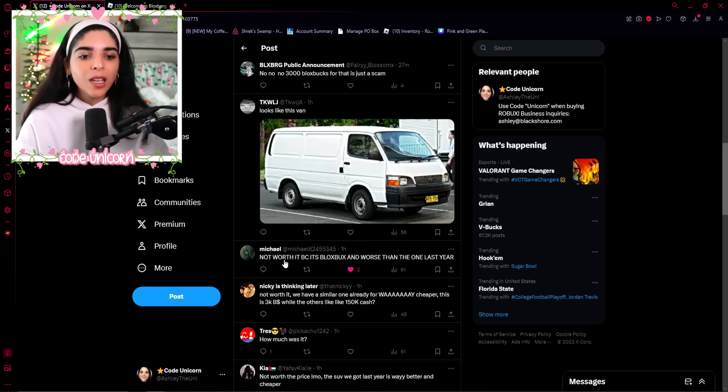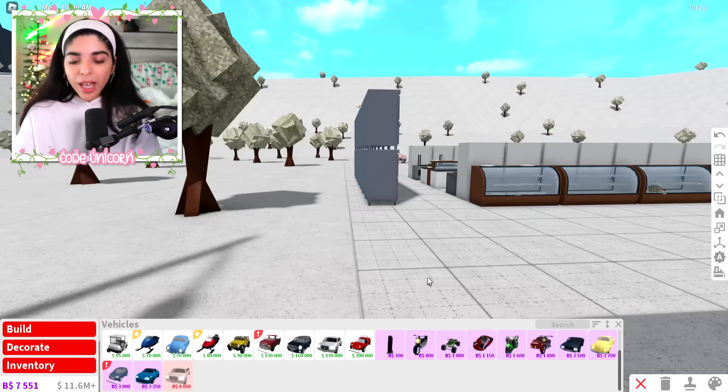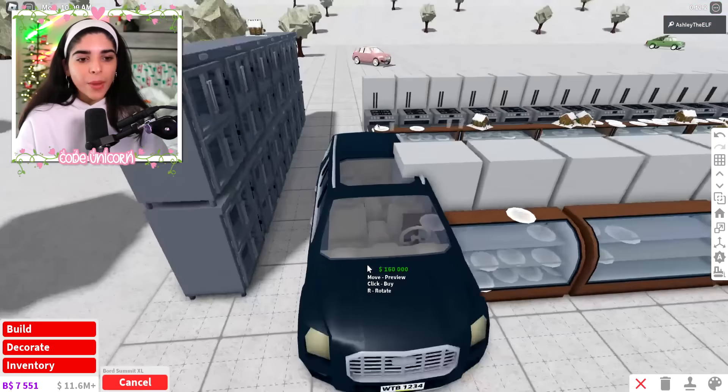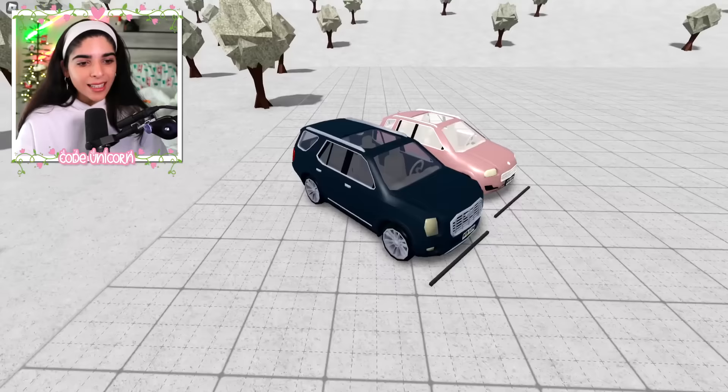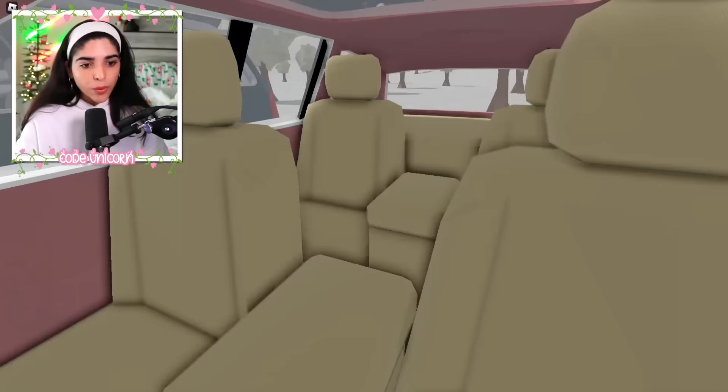One reply said it's not worth it because it's worse than the one last year. Now, last year Bloxburg added a car called the Broad Summit XL. If you put these two together, they look exactly the same — do you guys see this? The Broad Summit XL can hold eight people — it's like a massive family SUV — while this Astro X200 only holds four people. But again, they look the same.